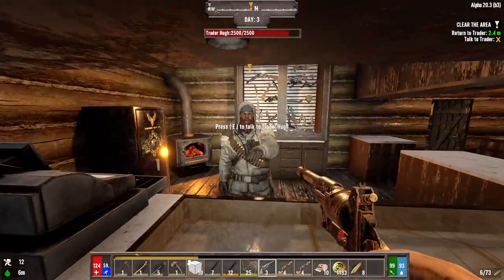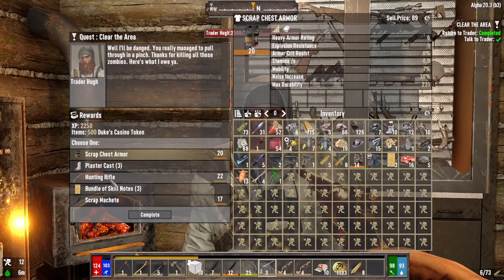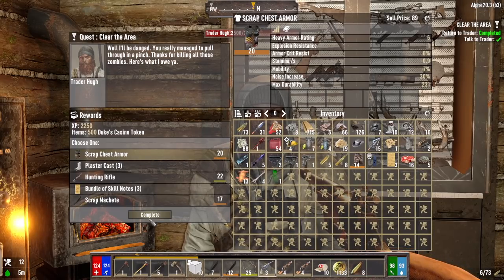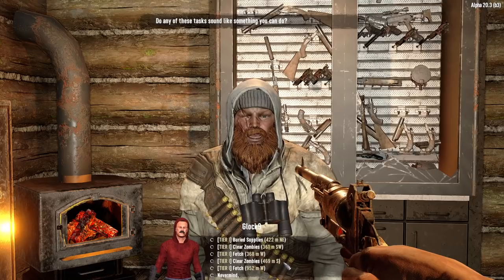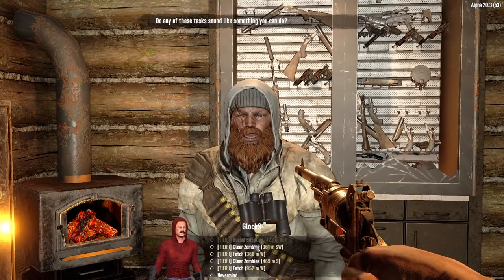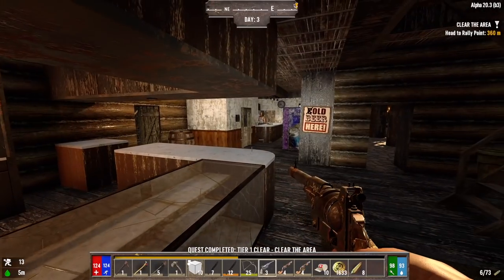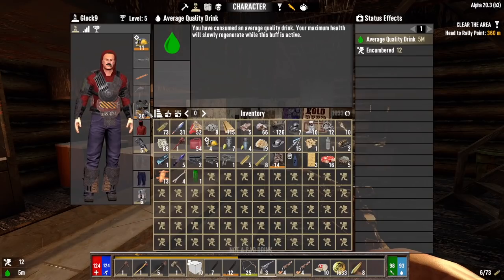What you got for me, Hugh? Scrap chest armor or hunting rifle — we already got a hunting rifle, so let's go chest armor, we don't have any. Let's do another job. This clear zombies is close, let's do that. Yeah, we didn't have chest armor — good.